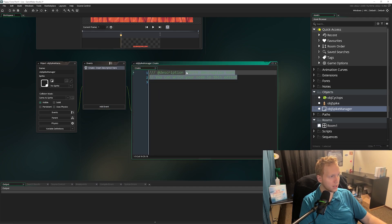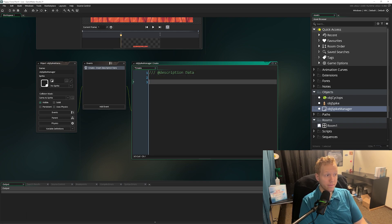Now we can close our room and add a create event to our spike manager. This is going to set the variables we need to control actually spawning the spikes. The variable we're going to set right now is called spawn_rate and we're going to set it equal to 100.